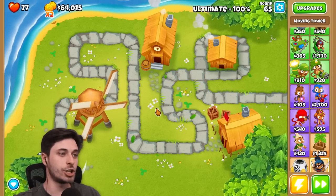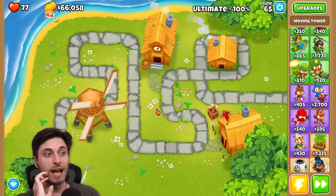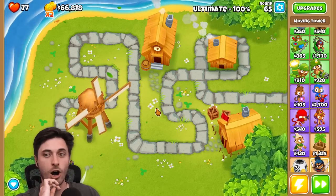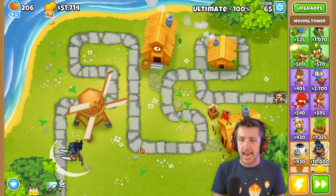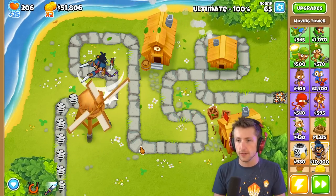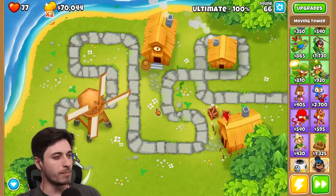I'm handling this like a champ right now — I'm popping these guys immediately as they come out. There's something weird with the dash. When I dash, sometimes I don't go in a straight line, I whoosh around. Yeah, I think that happened to me when I tried it too — you're supposed to only go in a straight line.